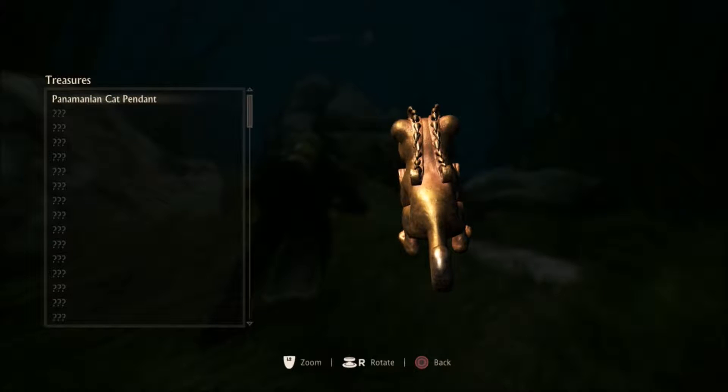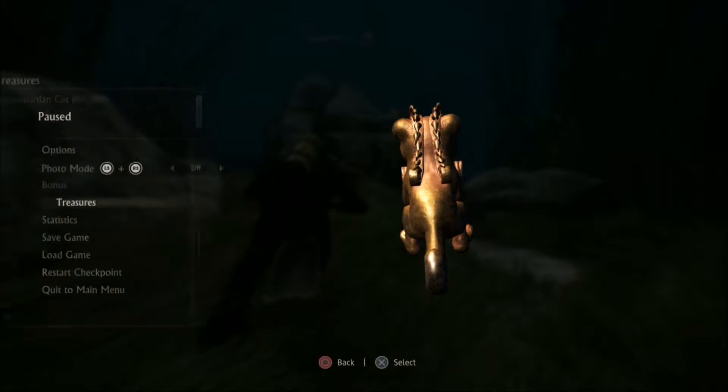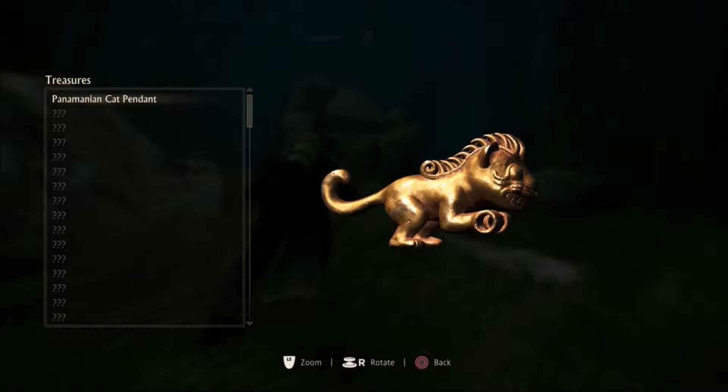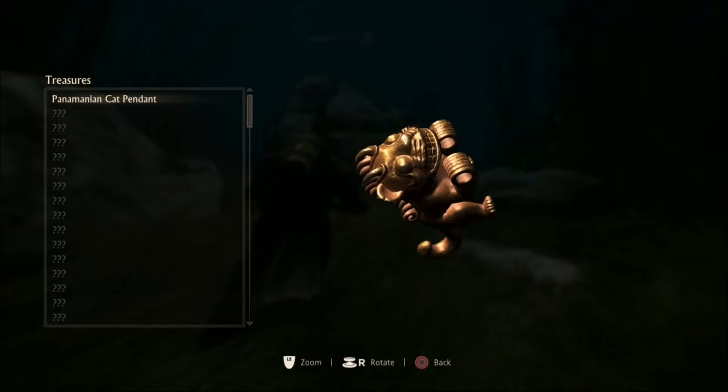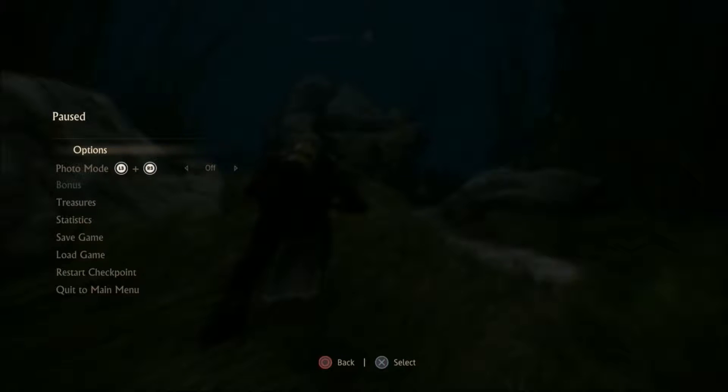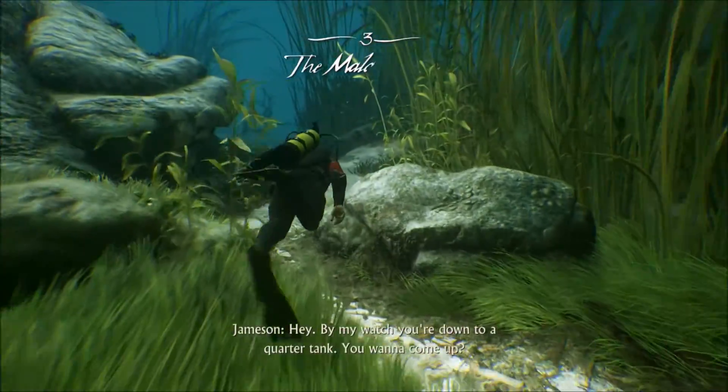Hey guys, welcome back. We're going to do another video - this is part three of Uncharted 4. I was just looking at my treasures; there's only one I have, which is this little cat pendant thing I found in the second episode. Sorry, this is the third part - we're just in the water somewhere and some guy has us find a haul of some sort. So yeah, let's continue.